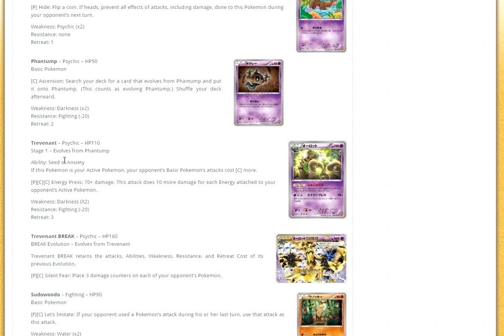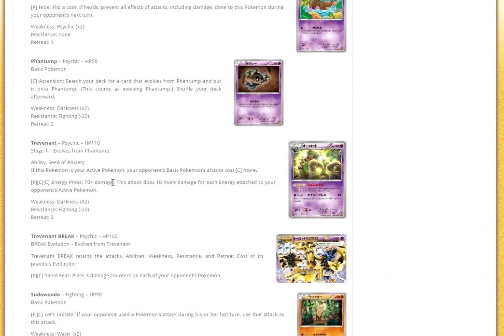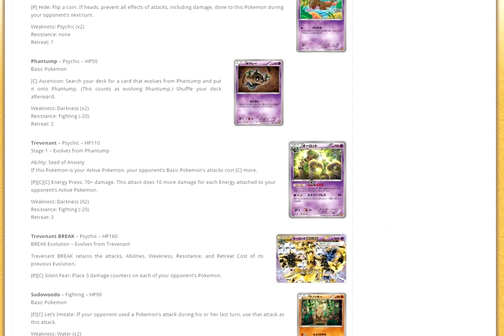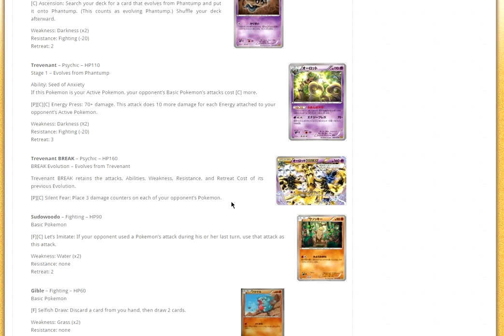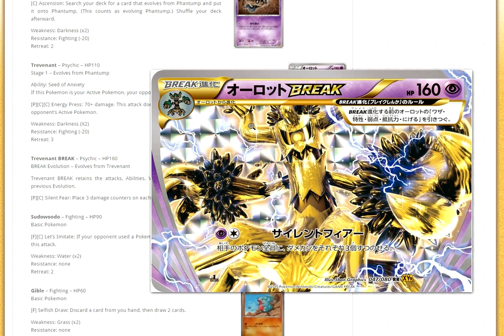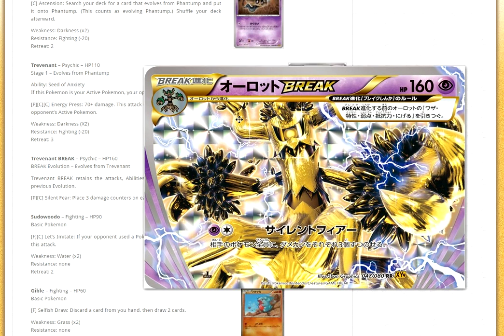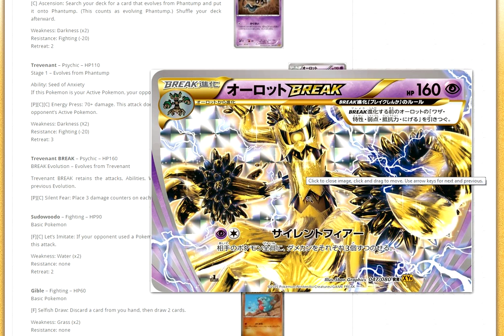Next we have a new Trevenant, which has Seed of Anxiety: if this Pokémon is your active Pokémon, your opponent's basic Pokémon's attacks cost one more colorless. It's basically a Head Ringer as an ability, but only for basics. I could see Trevenant working — obviously we have the Forest Curse one. Energy Press does 70 plus extra damage for each energy on your opponent's active Pokémon, which blends well with Seed of Anxiety. You could pair it with Head Ringer and it could actually work. Then Trevenant Break — I really like it. Its attack Silent Fear puts damage counters on each of your opponent's Pokémon. More importantly, the item lock Trevenant gets 160 HP. I think Trevenant Break is a great break card, probably the best — well, Golduck Break will be better, but this card is still really good.